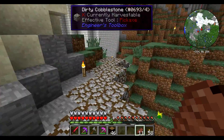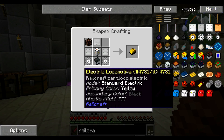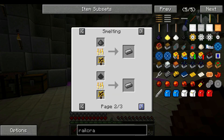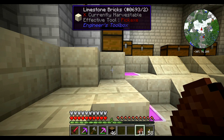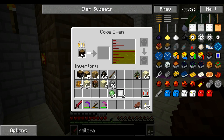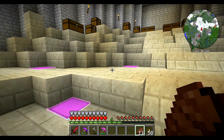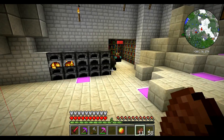I did some work off-camera between the last recording and this one because if we're gonna make trains — locomotives — we're gonna need steel. Steel requires us to make a blast furnace and smelt steel dust, which we don't have. In order to get steel we need the blast furnace, which needs magma cream, which needs slime — which is why I have 24 slime in my inventory and had to travel to the deepest darkest parts of the world.